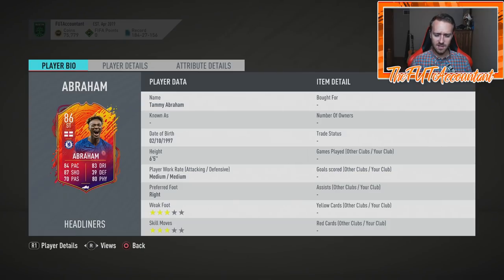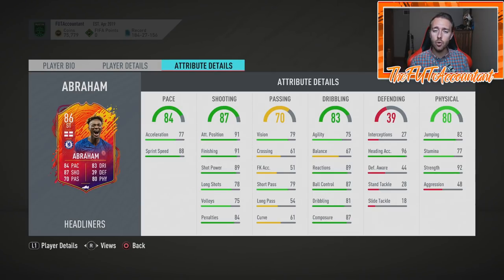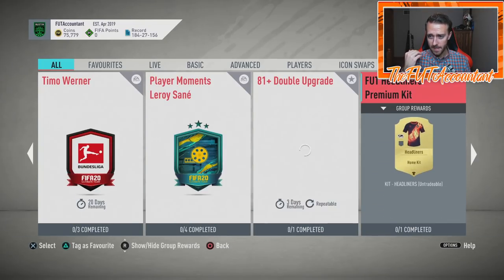A lot of people told me on Twitter, why is this good content? This card wouldn't make your starting eleven. It doesn't have to make my starting eleven. There are already so many first-owner Premier League cards that are better, but this card is cool, it's very doable, and it's a live item. Chelsea could maybe get four in a row. This is just good value — a live item, an English Premier League striker, Chelsea player. Thank you EA for SBCs like this.